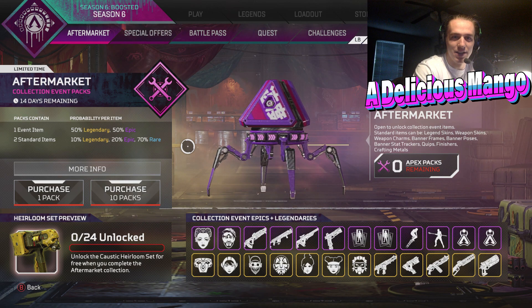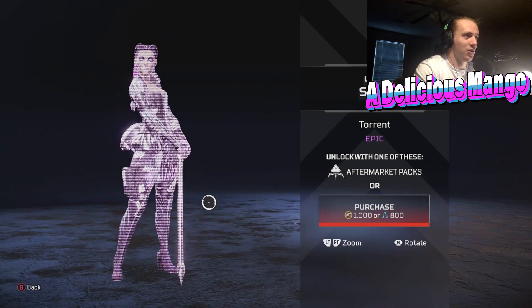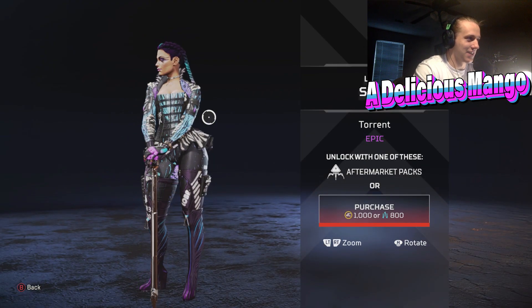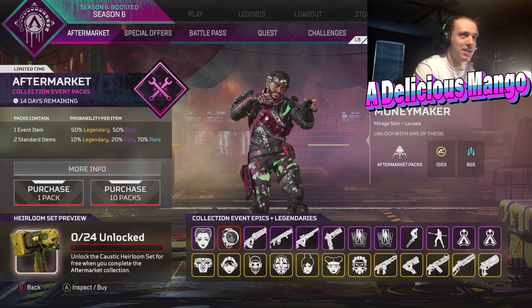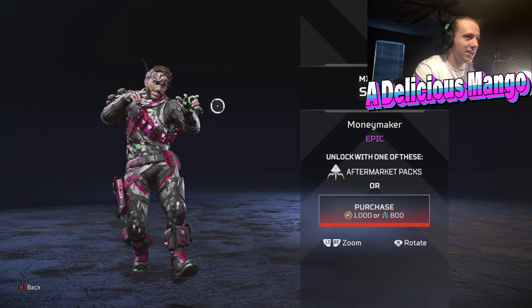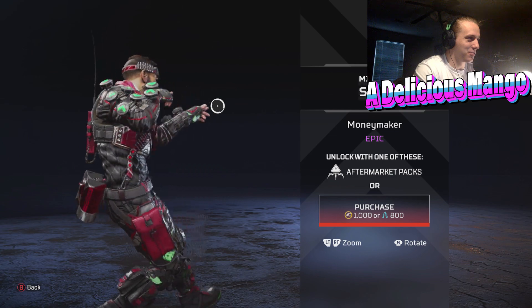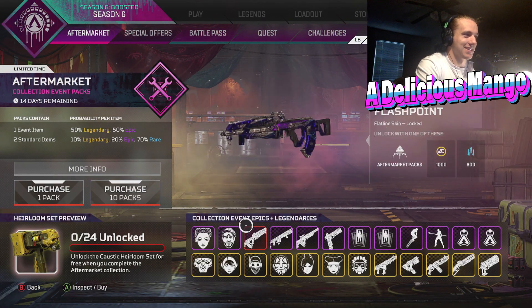Let's go ahead and see what you're going to have to get to unlock that heirloom. You can start here with this Loba skin, Torrent — this looks really good. As a Loba main, I will probably be getting this skin. And then next is the Moneymaker Mirage skin. I just noticed dollar bills going all around his skin. That's pretty nice, I like that.